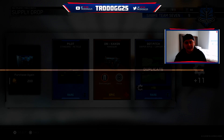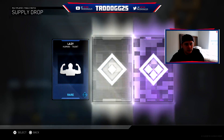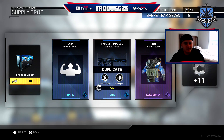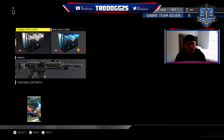We're going to put in the last supply drop here. Hopefully we get something really cool. So that's a really good one. We got Lazy which is a Human Taunt — we'll go over that in just a second. We got a duplicate which gives us 20 more salvage and an 11 salvage bonus. And then we got the Riot Merc body. Now let's go check out the couple things that we got.